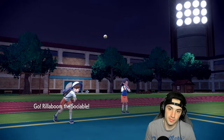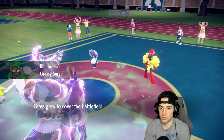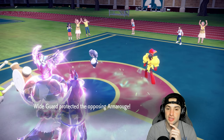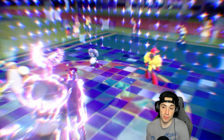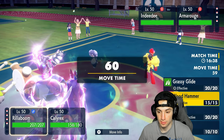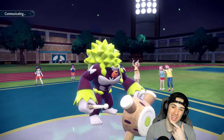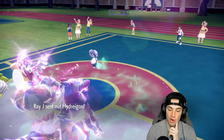We swap Grimmsnarl out, Light Screen is still up, and we bring in Rillaboom to remove Psychic Terrain. If you stay on the field with Armarouge it's pretty much dead because Astro Barrage will rip into it. They go Wyrdeer — not a bad call. I'll Draining Kiss next turn and go after Indeedee. They're going for Dazzling Gleam, and Trick Room flies. Trick Room is out, so I might just U-turn and go into the Draining Kiss slot, doubling down on Indeedee.